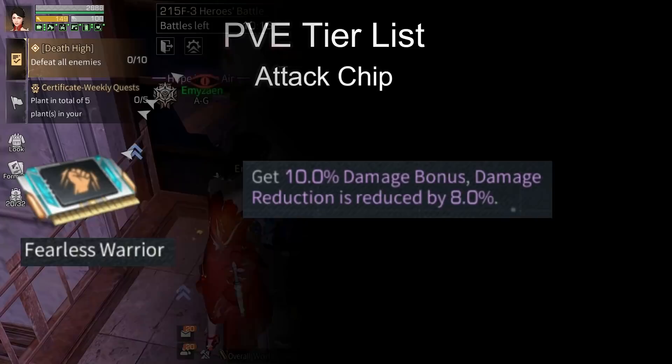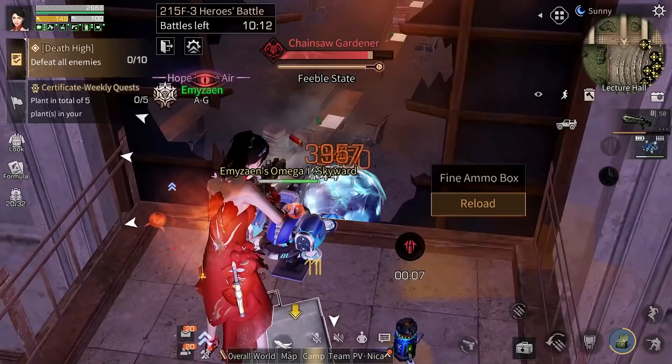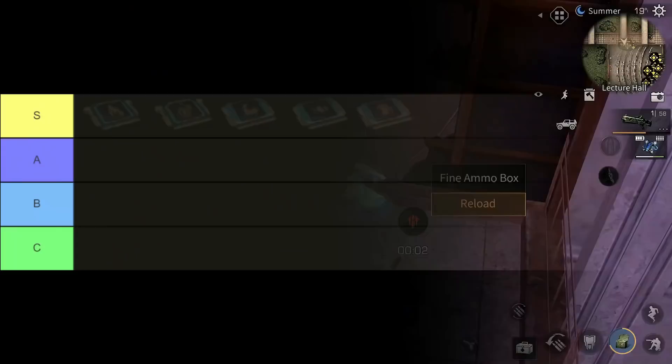Another S tier chip for PvE is Fearless Warrior. This chip is pretty straightforward — it gives you a damage bonus but reduces your damage reduction by 8%. In PvE we need damage, and this chip will always be active even though you are dying, so this is very good for PvE. That's all for the S tier list for PvE.